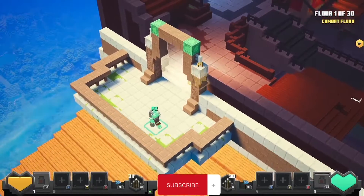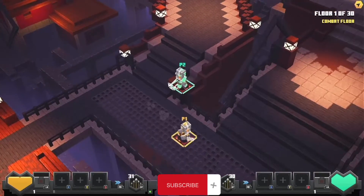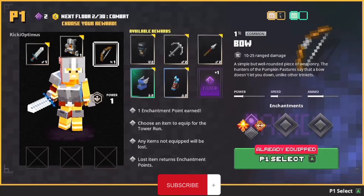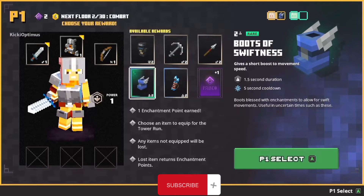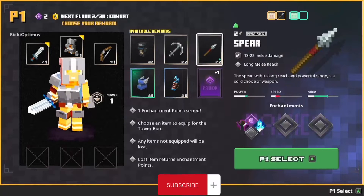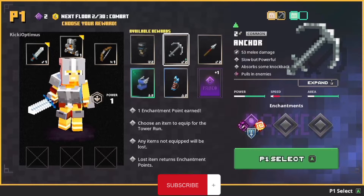Let's go - is there something? No, there's nothing here. Wait, follow me. Okay, population - I'm here. What did I get last time? What is this? This gives a short boost to movement speed so your movement will be faster. Thundering arrows - nice. Spear - I don't think so. Anchor - yeah, this is good. Slow but it absorbs knockback and pulls in enemies, so you can pull in enemies.